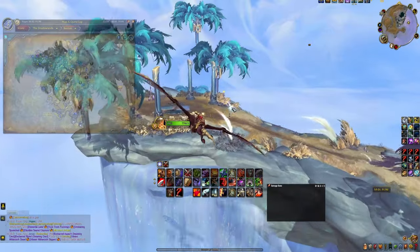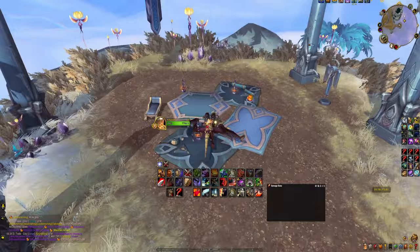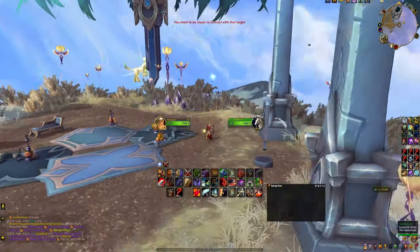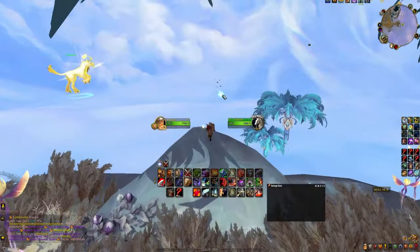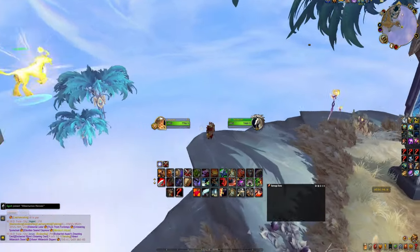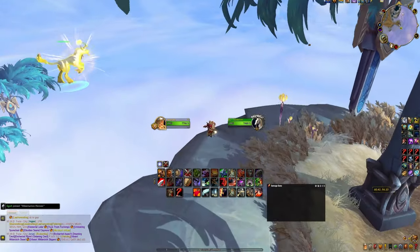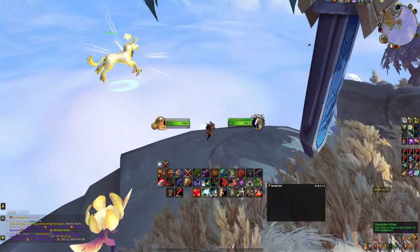Once you have the glider, head to Bastion in Shadowlands at this location. Here you'll find the rare spawn Sundancer dancing on the sun of the southern coast. As she is a rare spawn, there is a chance she is not up when you arrive, but if you activate War Mode before you go and combine that with the fact that Shadowlands zones are pretty much dead, there is a very high chance that Sundancer is already up when you arrive. And if she is not up, the respawn timer is at max one hour.